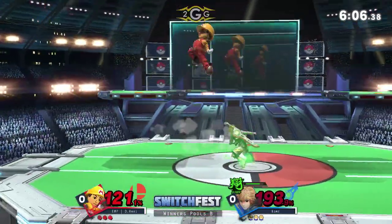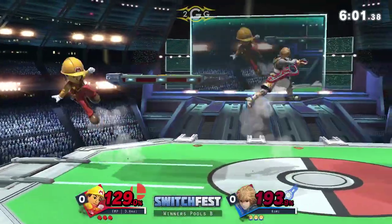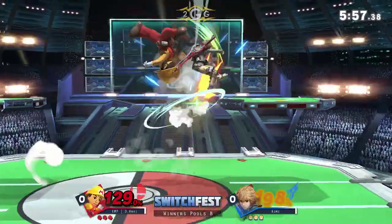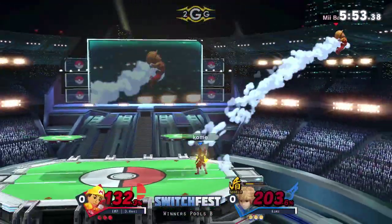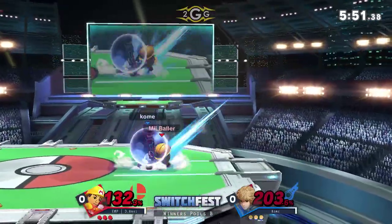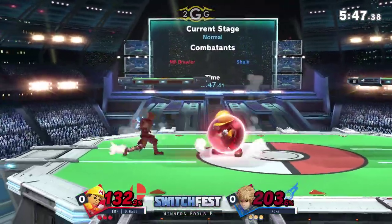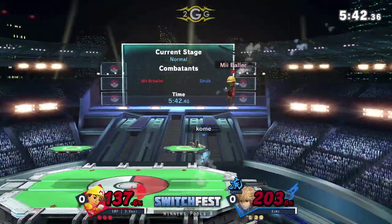Oh my god, it fell out of it — that's not what you want to see. Really unfortunate circumstances coming out against that fair, and he's able to get away with it. He barely missed that back air. He knows a forward craft should do it. Once more immediate shield — like we said, you can get that kill on him but you're going to have to get it twice. And this is lasting so long — this is just the first stock.